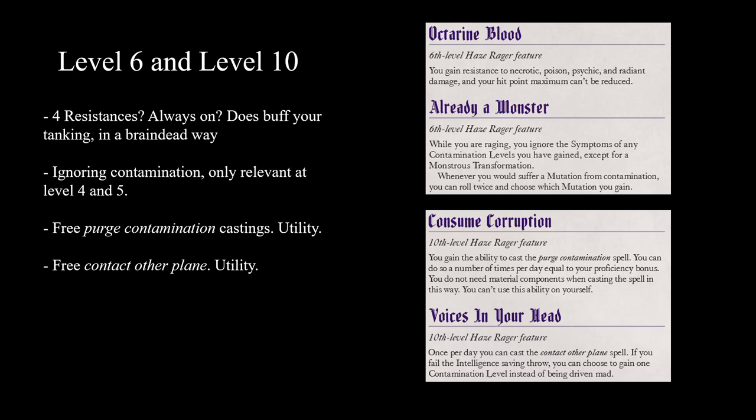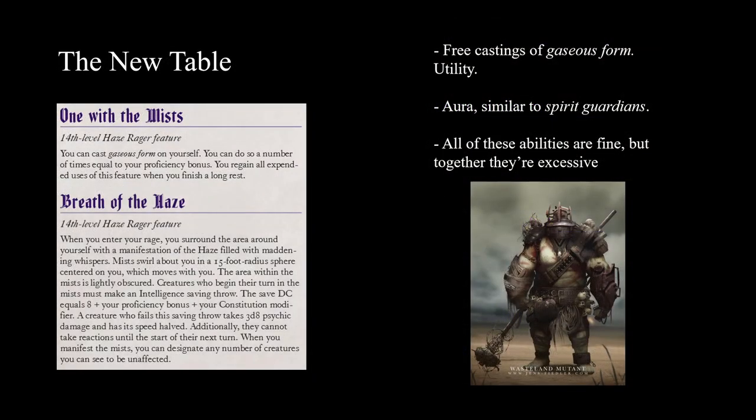At tenth level you can cast Purge Contamination on yourself, which does make up for the fact that you've been forcing other players to cast it on you just to use your feature. But at the same time, maybe you should have been able to do this on yourself much earlier - this is 10th level, and you're probably already 70-80% through Drachenheim at that point. Also at 10th level, you get Voices in Your Head: you can cast Contact Other Plane, and instead of being driven mad you get contamination instead. These are utility features, but it's utility without a coherent playstyle.